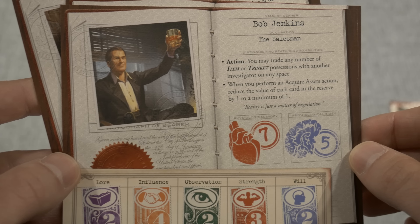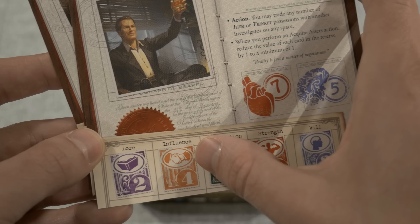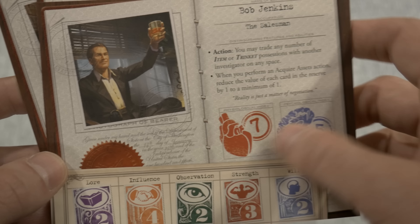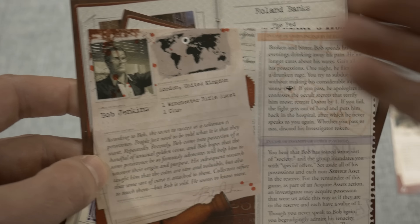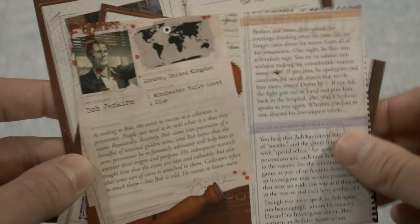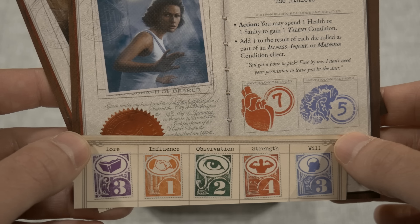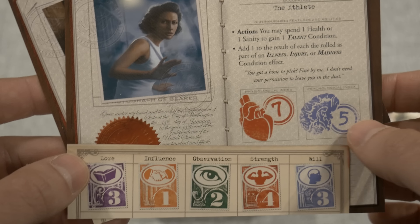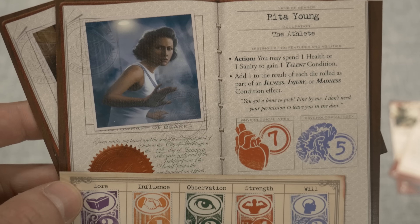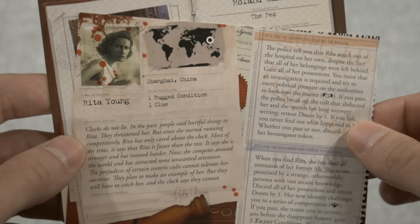Next up is Bob Jenkins, a salesman. He has very good influence, which correlates with his role, along with his action, ability, and health and sanity. The backside shows where he starts, his starting items, bio, and wounds and sanity checks. Next is Rita Young, the athlete — she's pretty strong, and the mix of sanity and health is always interesting when building your team. Her skills and actions are unique, and it'll be interesting to see how she jives with everyone else.